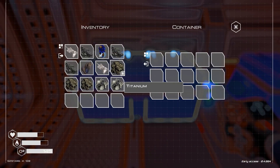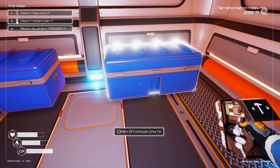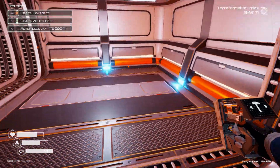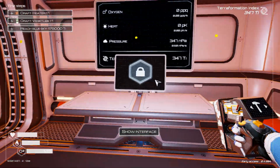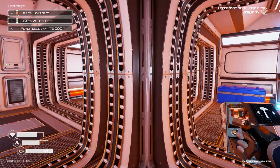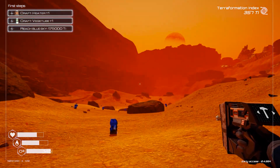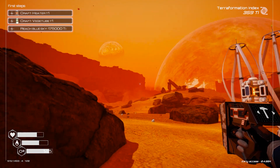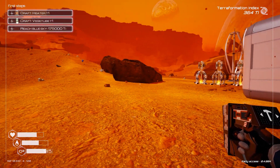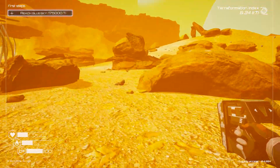Let's put what we don't need inside — like cobalt. I think you can name the crates, or maybe we don't have that option yet — we'll have to check. Now we need to craft a heater T1. We're gonna need iridium and silicon. To get iridium there are two ways: explore structures or find it in the storage containers around. I don't know if we'll get lucky, so that's going to be a trip for the next episode of Planet Crafter.